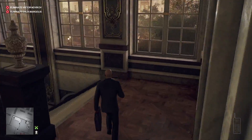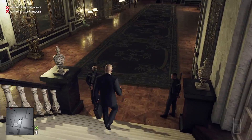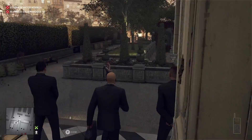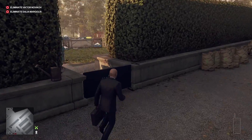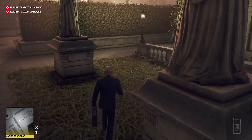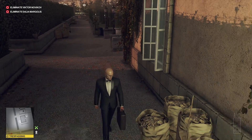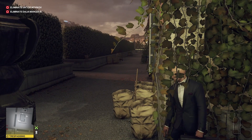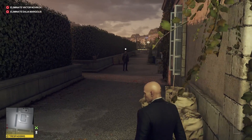Now what we need to do is just head downstairs and outside. I always get lost in this level — it's not even that difficult but for whatever reason I end up getting turned around. We're going to wait for this guard to wander past. I forget about him every time I play this mission — he's one of the first disguises I go for and I always forget he's there.